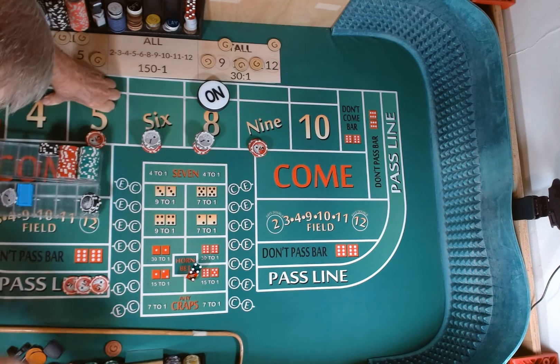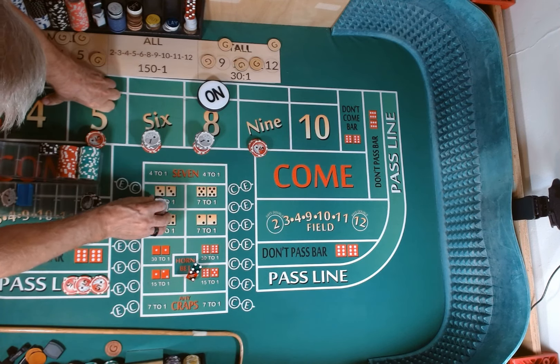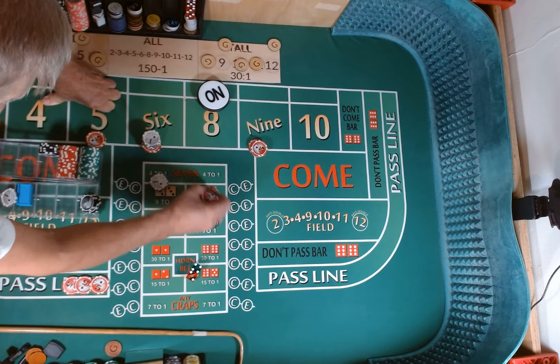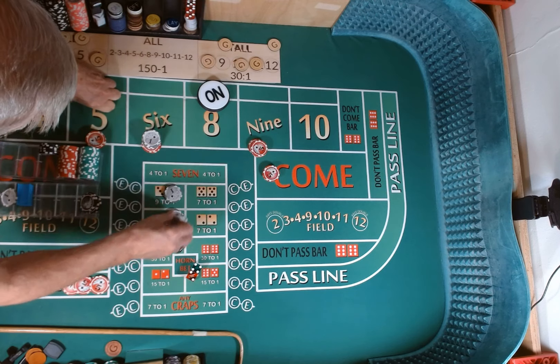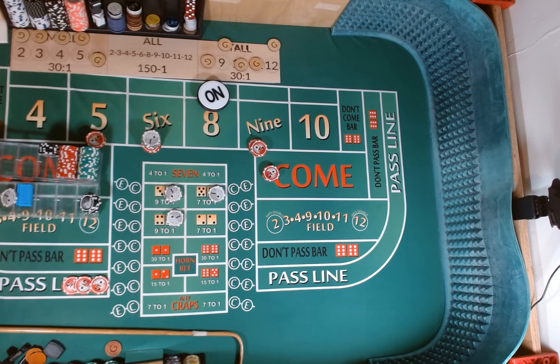We have $90, so that gives us $2 change. We're going to put the $2 on the hard 8. We're going to take the money from the 8, put a $20 comeback. The white chips — we're going to put $2 on the hard 6, $2 on the hard 10.